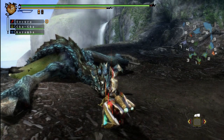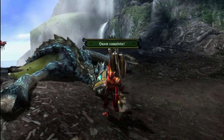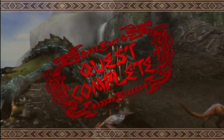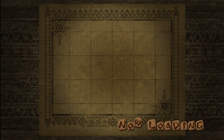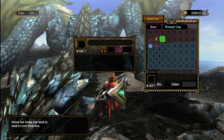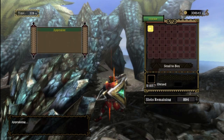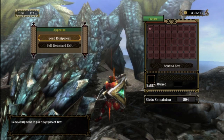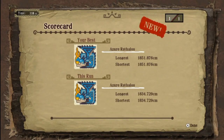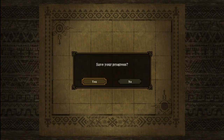That shield design kind of reminds me of the Millennium Puzzle from Yu-Gi-Oh. The entire weapon seems to have that ancient Egyptian atmosphere to it. Anyway, that went pretty well - rewards are crap again, not even anything rare, talisman stuff as always. Thanks for watching, I'll see you guys later with more Monster Hunter 3 Ultimate and other LPs. Bye-bye.